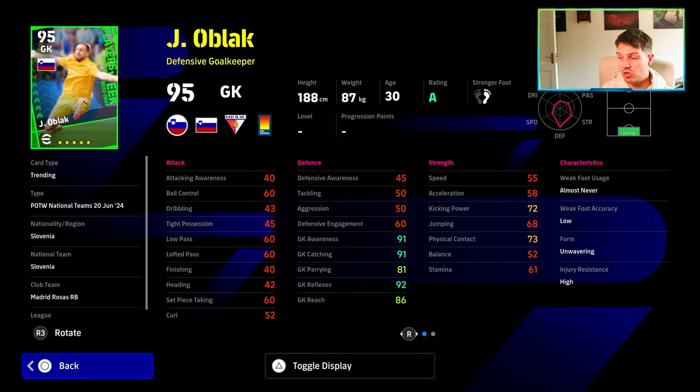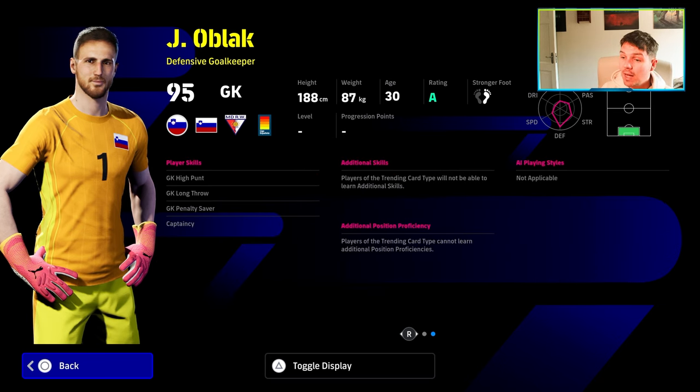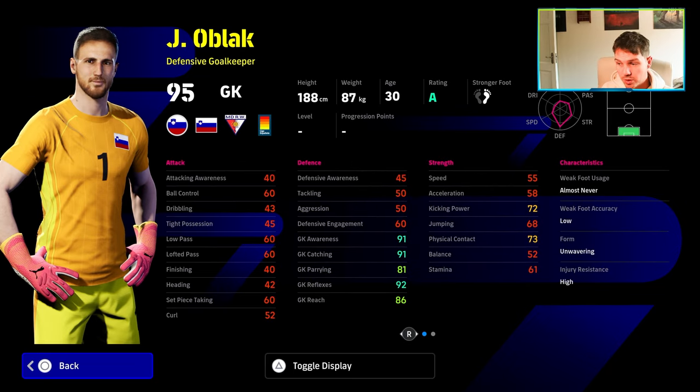We also have Oblak here, who's just your traditional goalkeeper. He hasn't had a card release in a long time. The reflexes are good, awareness, catching — yeah, this is pretty much endgame level unless you're going to be spinning coins.